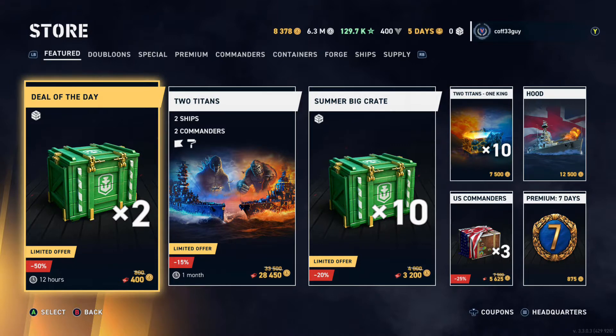I'll start by quickly going through the new content that's available and my thoughts on it. Then we're going to open some crates — I've got 17 to open for you. I'll finish up with some thoughts on the commanders and possible builds, and take a quick look at those camos you can get in the crates, just so you can see if they might be something you want to pick up.